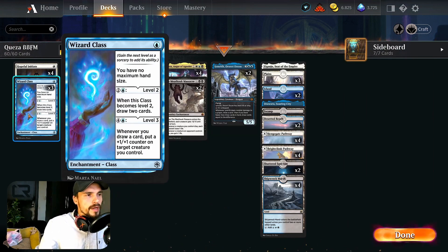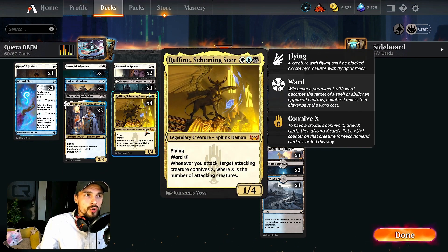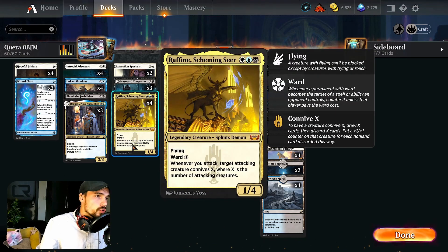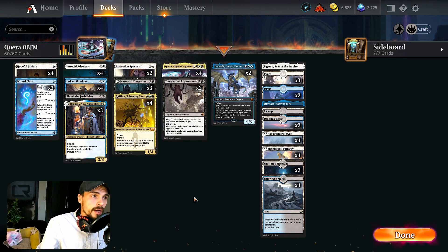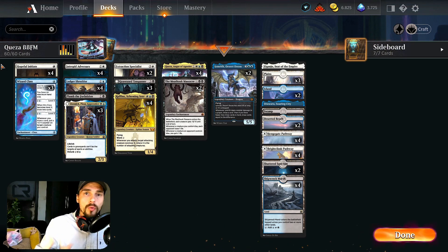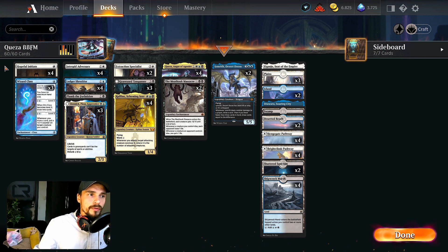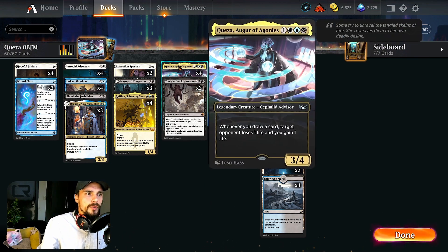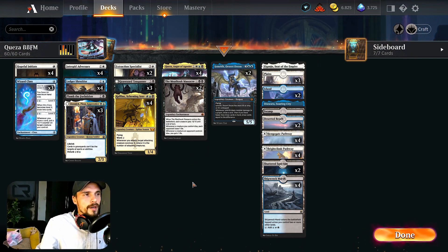Wizard Class — because of level five I included it, but really it's a one-mana play that draws two additional cards for three mana at level three, which helps a lot. Whenever you draw a card, put a +1/+1 counter on a creature — so if you have Refine on the board at the same time, by turn five if you level it up, you draw a bunch of cards and everything gets bigger and stronger. We're in an aggressive combo shell that doesn't necessarily need many different things to happen to win. Queza also passively drains the opponent on your upkeep automatically.